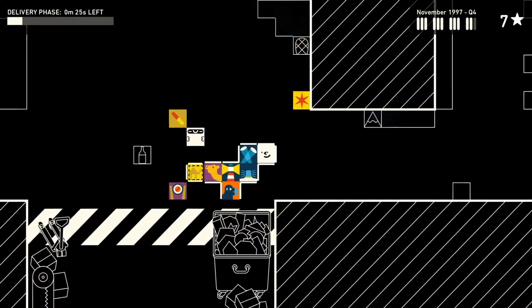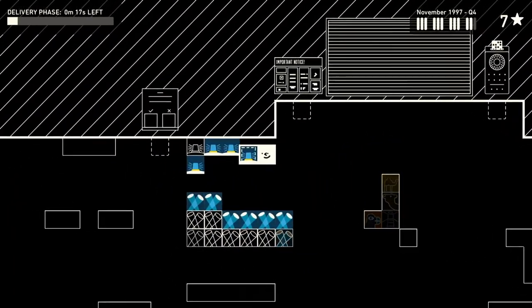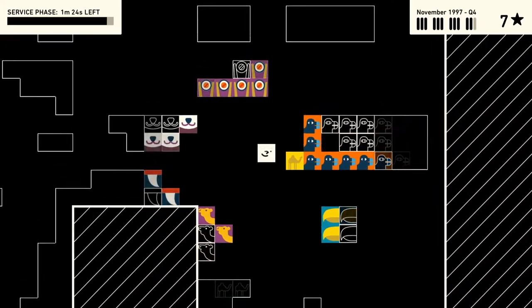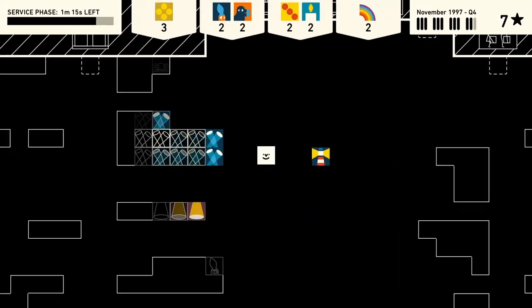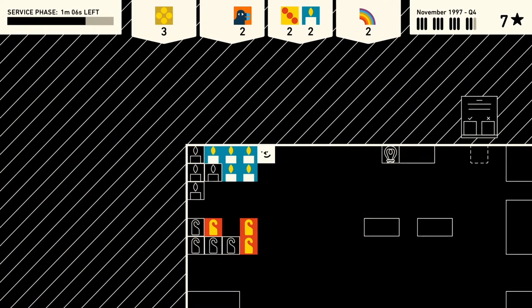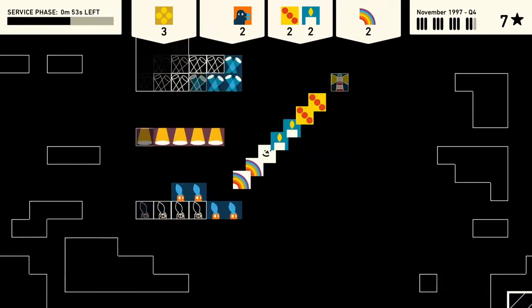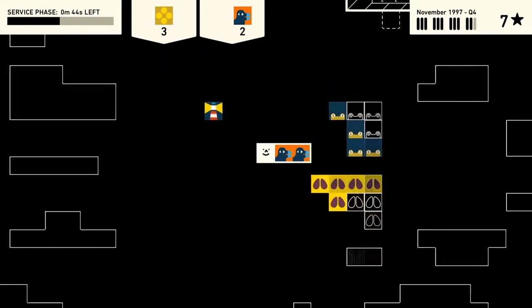The most fun I had was the in-between sections with unlimited time to reorganize. I'd think about what I had the most stock of and put that toward the front. For doing a good job you get rewarded with workplace safety posters — things like 'don't lift with your back, lift with your legs' or how to stack things properly, and every time you look at the poster it plays a 'wah wah' noise. It's silly but I like it. The graphical style is really cute and simple.